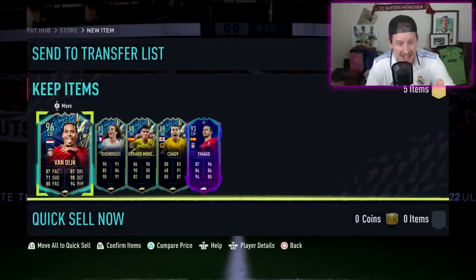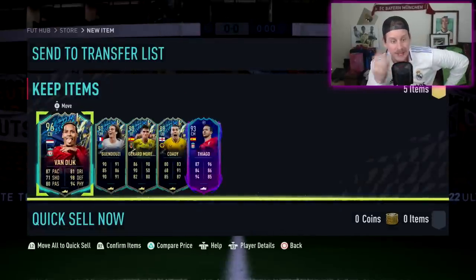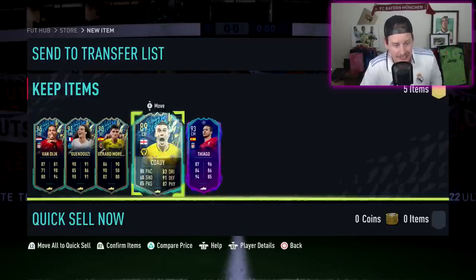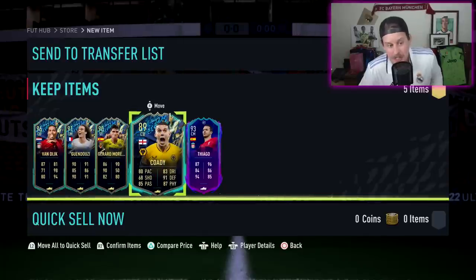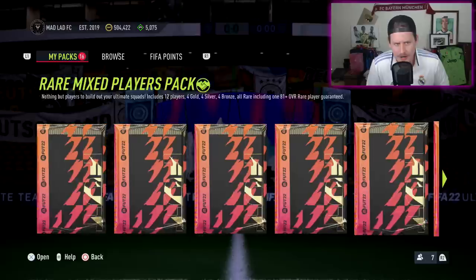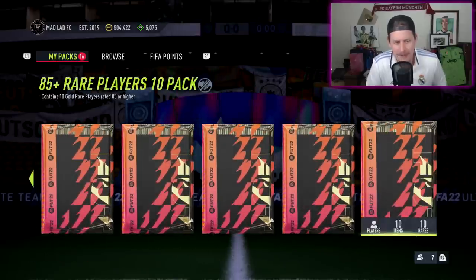A Coady, a Ganduzzi — not a single player below 89 in the 85-by-five. That is a juiced little 85-by-five pack, and that's pretty much half of one of the 91-rated squads for Dembele — a nice little dub right there. It requires an 85-rated squad, team of the season or in-form. Now let's open the 85-plus-by-10.